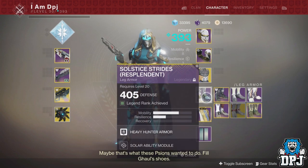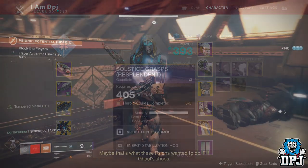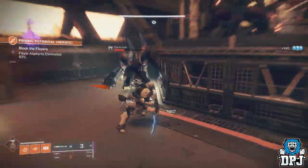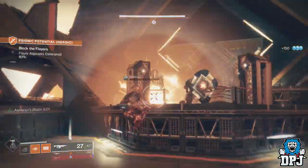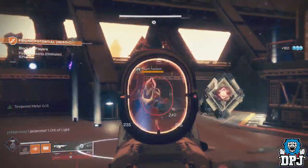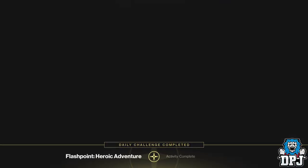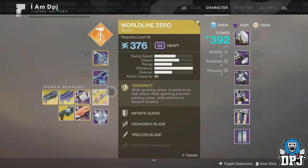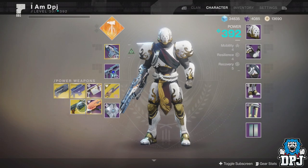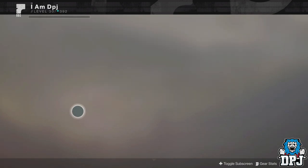Heroic adventures are available on certain planets and can be done once a day per character. When the heroic adventures are on the week's flashpoint planet, there's a massive increase in exotics dropping. This week's flashpoint is Mars, and the heroic adventure is Psionic Potential. Start it up — it's relatively short — complete it, and check your inventory. These exotics are auto-decrypted, like legendaries, straight into your inventory.